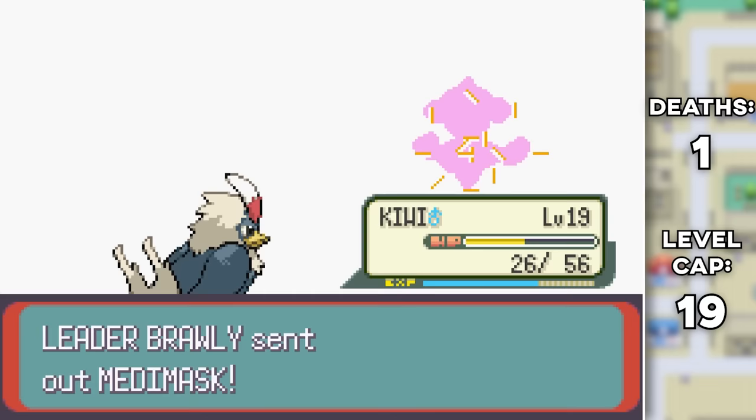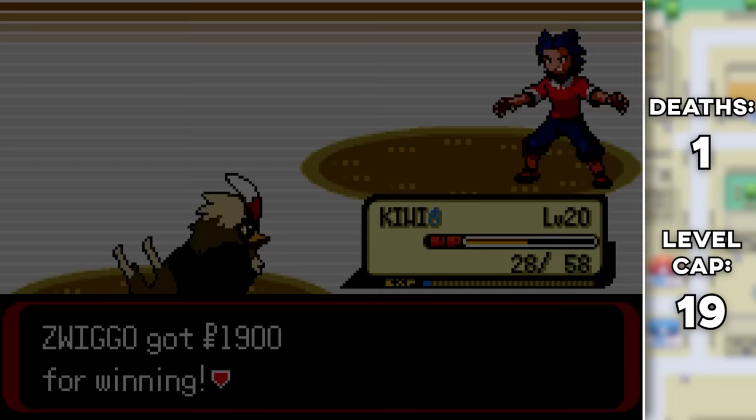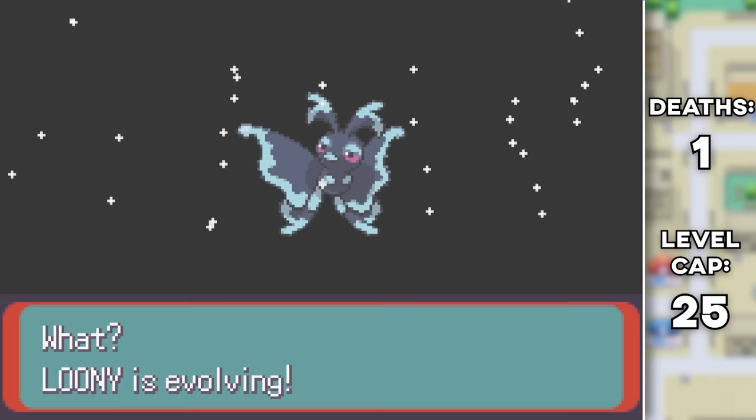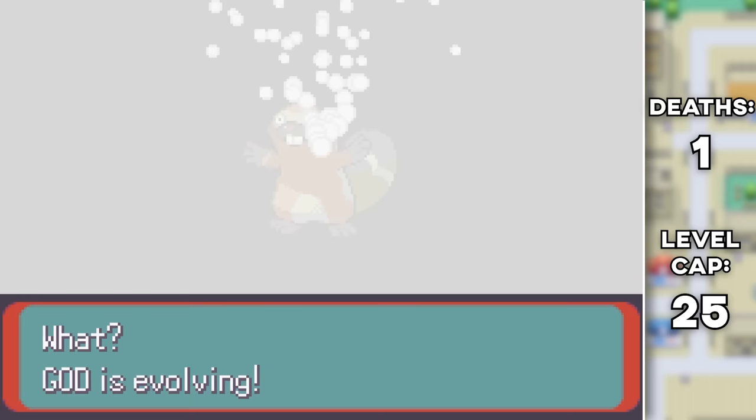We have two gym badges but also lost a valuable team member — well, not that valuable actually. Just because I wanted to know what it turned into, I looked up the evolution of my Boskuwashi and now I kind of regret sacking it. While making my way through the trainers on the beach in Slateport City, I got a Batinian, but God also evolved into his final form, Quagrel — and this has got to be one of the derpiest Pokemon ever. If you want to see a solo run with just this thing or its pre-evolution, I'd definitely be down to do that.